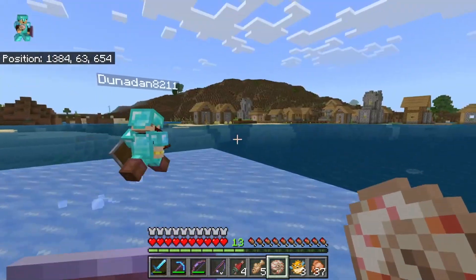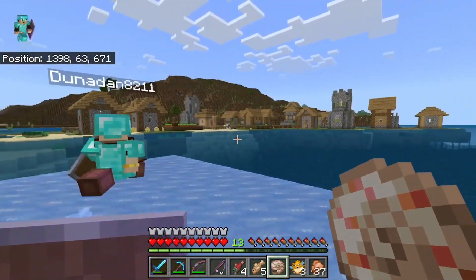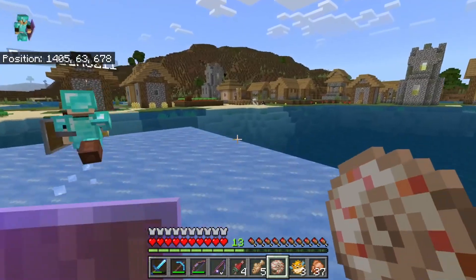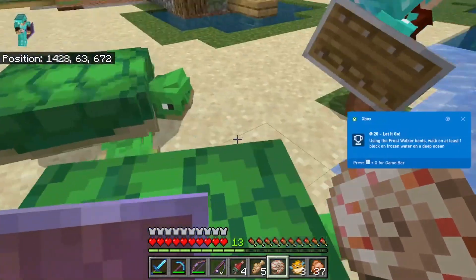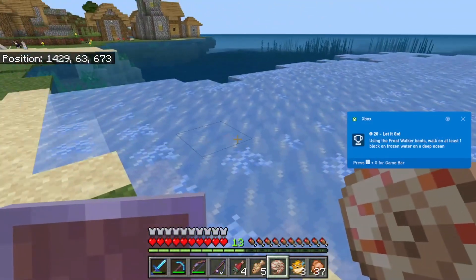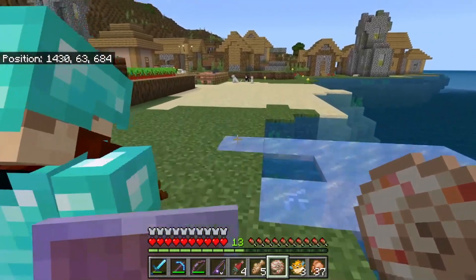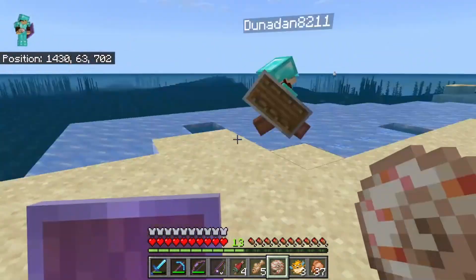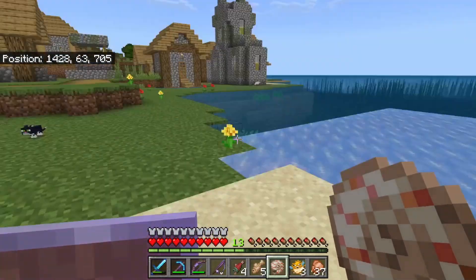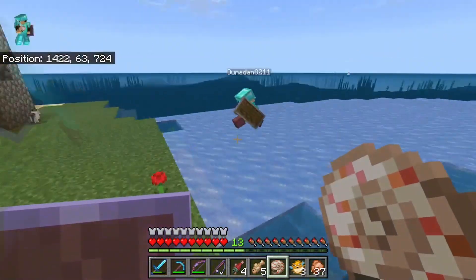Here is where our new home will be — our mega base. There's a lot of cats here. Oh yeah, we could probably do a turtle thing. Now I've got to use the frost walker boots — walk on at least one block of frozen water, yada yada. I didn't get to be there for that. The achievements usually take longer for me to pop up for some reason.